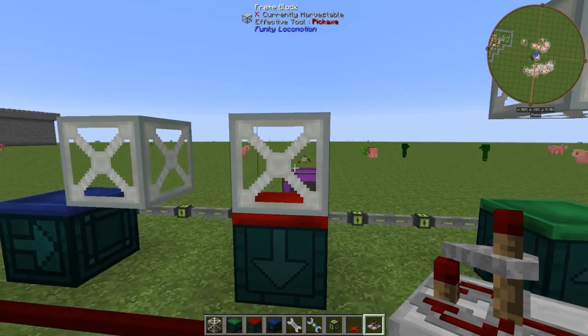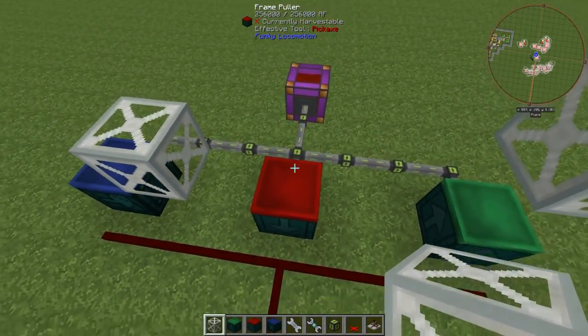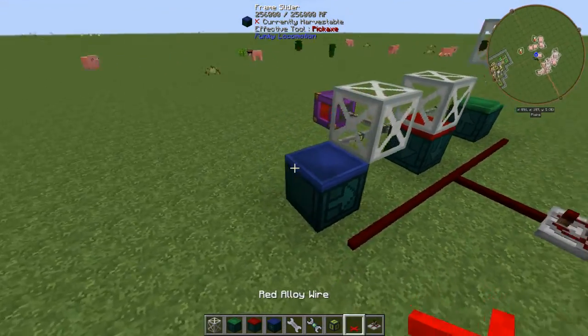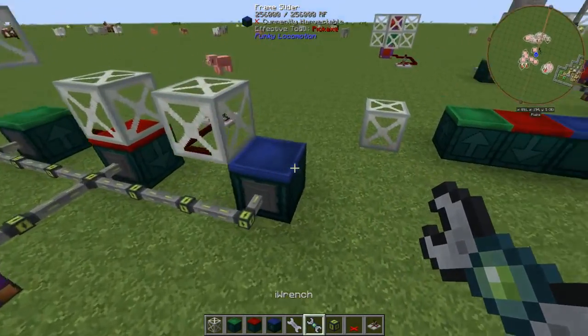Each one — though this one's not going to do anything because it already had a frame above it. They pretty much do like what they say. As you guys saw, this one pulled, this one pushed, and this one slid. These guys can be rotated with either the IC2 wrench or the wrench. I'm not really sure what the difference is, to be honest.